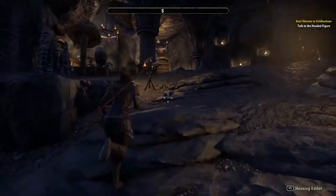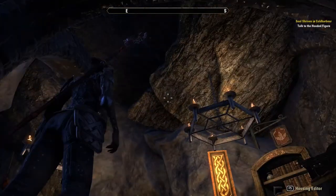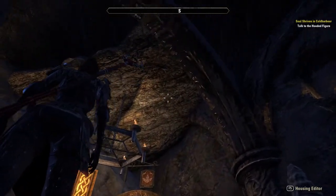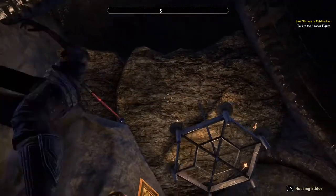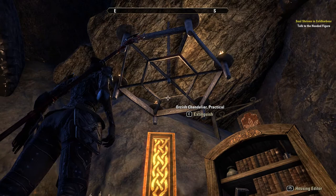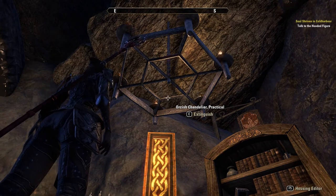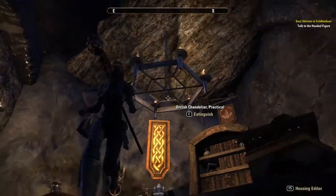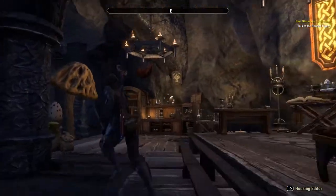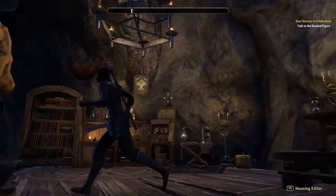The other lighting fixture I used a lot of was orcish chandeliers. They have ones with longer chains, but I like these shorter ones better. Since the chains were kind of short, I put a boulder up there in the ceiling — most people won't be looking at the ceiling. I like these because they're simple and elegant, pretty versatile without being too fancy.